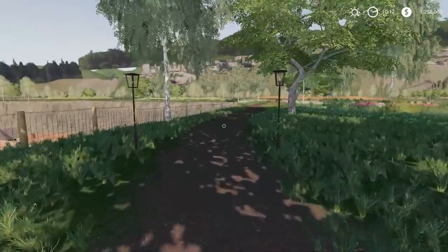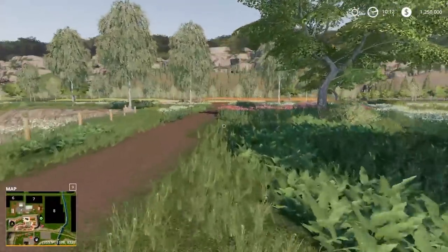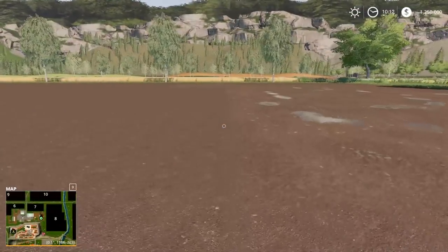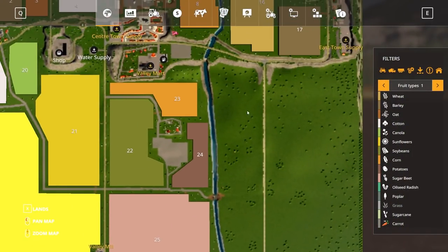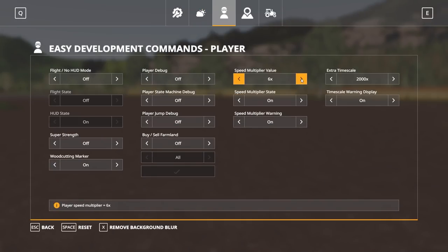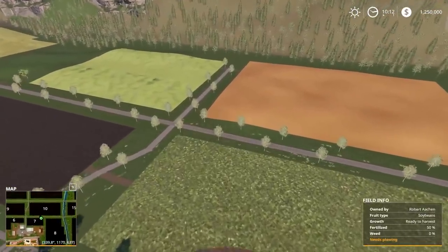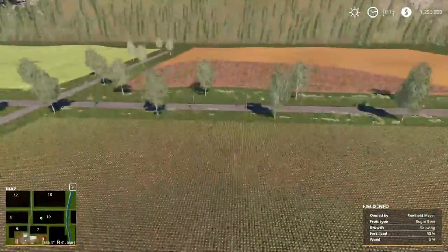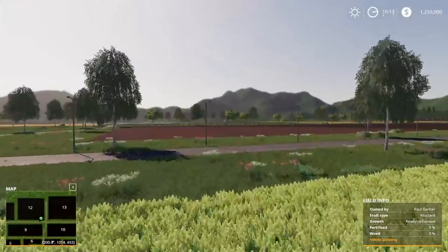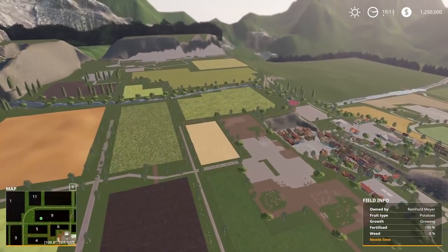We're in Farm Manager mode. I've never done a series with you guys in Farm Manager mode. Normally this is where the new farmer farm would be set up, right over here in this chunk of land. I'm going to go into flight mode and fly around to decide where we want to start. Up here the fields are fairly nice — there's sugar beets, sorghum, mustard, potatoes — lots of easier fields to start with.